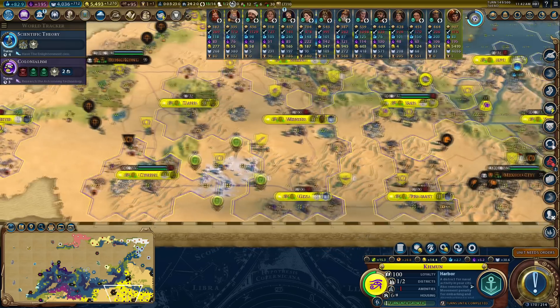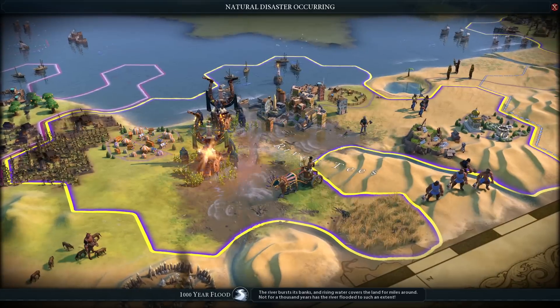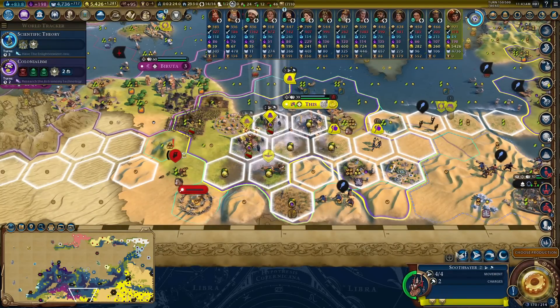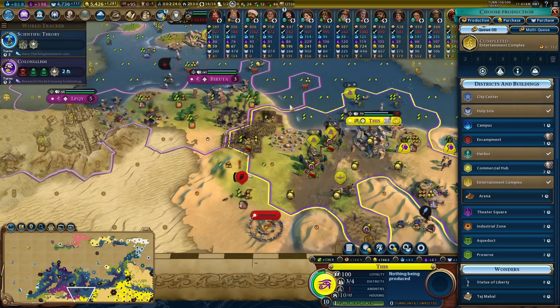I've finally got Moksha with the promotion that lets him instantly build districts - so that'll get these preserves done nicely. Still flooding my city. La la la, the world is melting fast, and I culture bombed these tiles. Carthage is not going to be so happy about me doing that but ultimately I don't care.